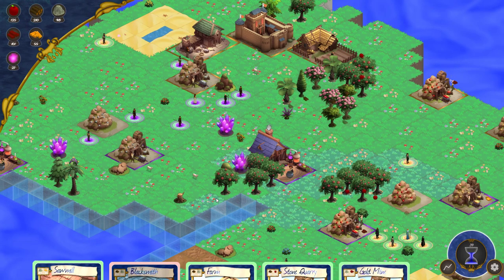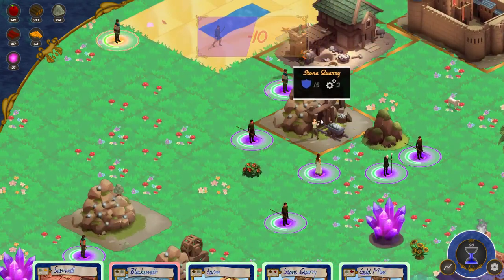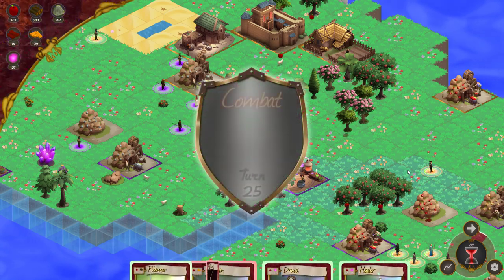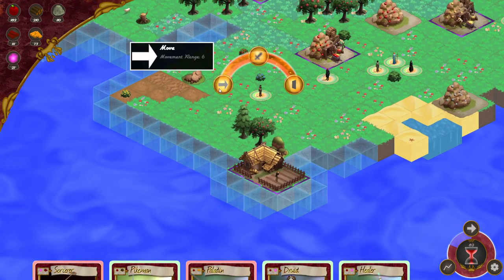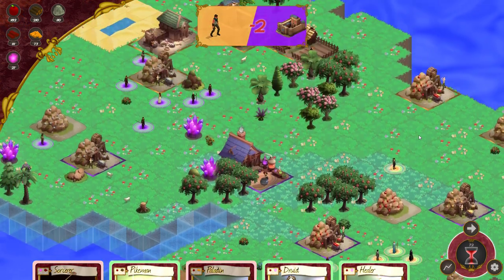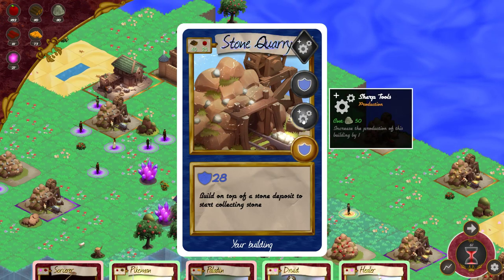A terrible defeat, really. They're moving closer and closer, attacking my stone quarry as well. I think their strategy is to completely destroy my resource production, so at that point I'll be completely helpless. There it is — I knew it was going to be here. I can even attack it now. Actually, if they destroy my mine I will not be able to upgrade my castle, so it's kind of essential that they don't destroy my mine.